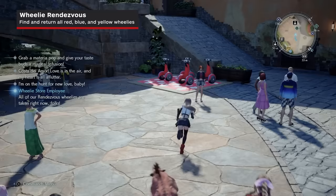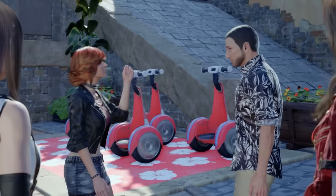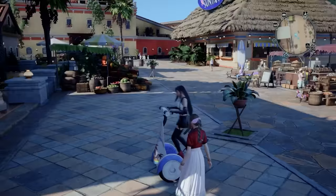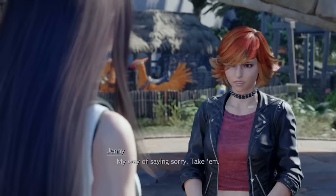Wheelie Rendezvous is located at the wheelie station in the southern part of Costa del Sol. Jenny, the wheelie store employee, quits her job and the manager calls on you for help. Your goal is to find all the left behind red, blue, and yellow wheelies scattered around Costa del Sol and return them to their corresponding parking spots. Once all the missing wheelies are parked, you'll receive a companion card for Tifa.